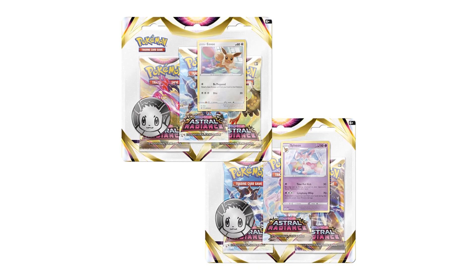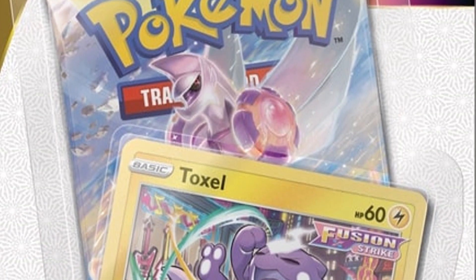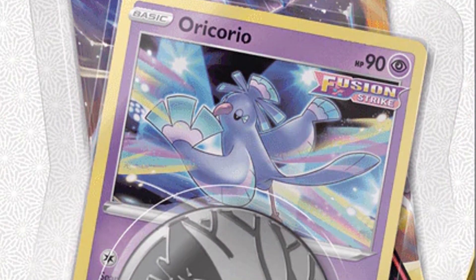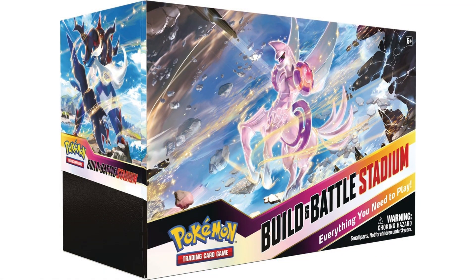And then onto the blister packs that have a variety of different promo cards. Starting off with the three-pack blisters, there's going to be one for Sylveon — the Sylveon three-pack blister — which also comes with a silver Eevee coin. And there's going to be an Eevee three-pack blister that also comes with a jumbo silver Eevee coin. Pokémon Company really knows what they're doing — every single time a new set releases, they're always releasing Eeveelution promo cards in these three-pack bundles, basically forcing you to buy the bundles. In terms of single promo check-lane blister packs, they have one with Toxel that comes with a silver jumbo coin, and one with Oricorio. And the Build and Battle Stadium — that cool bundle with two Build and Battle Boxes and four extra packs — is going to be releasing on June 10th.